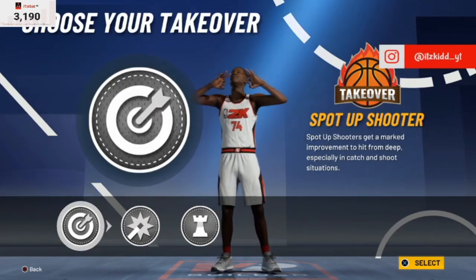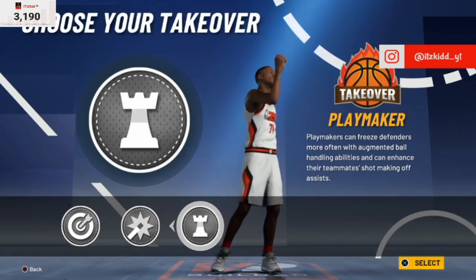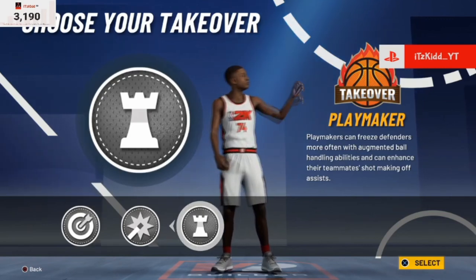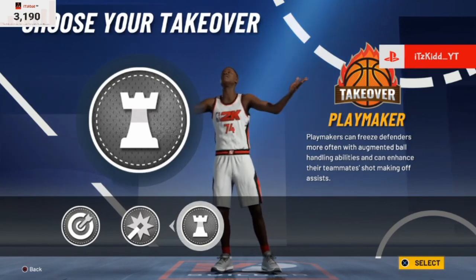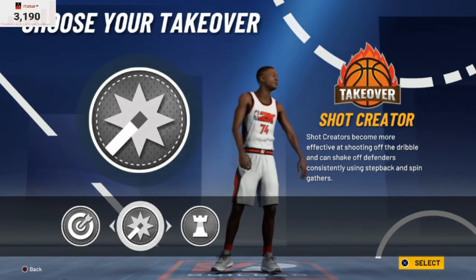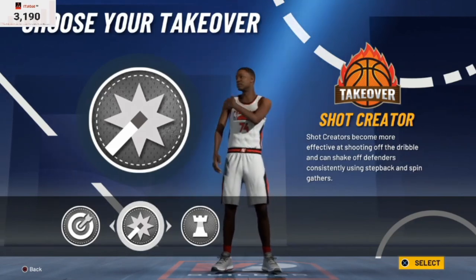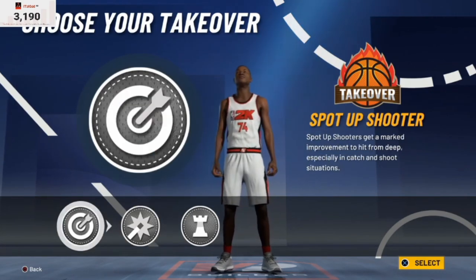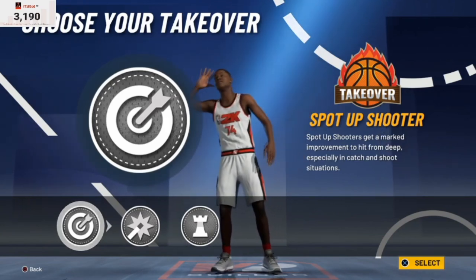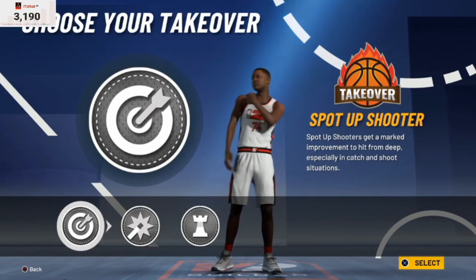If you like to drop people on the ground and break ankles for highlight clips, go for the Playmaking takeover. For the Shot Creator, if you do a lot of spin shots and still want a little boost to your shooting, that's the one. And if you're trying to be a sniper from the three-point, hit those crazy shots, and unlock jump shot celebrations, choose the Sharpshooter takeover. That's pretty much it for today's video — I hope you guys enjoyed it; that is the Playmaking Shot Creator build.